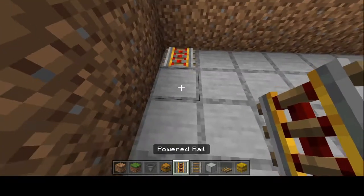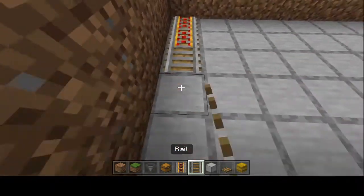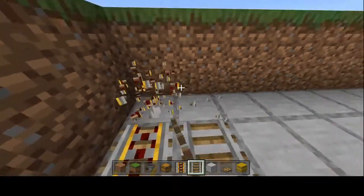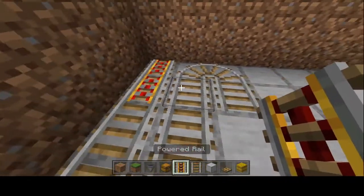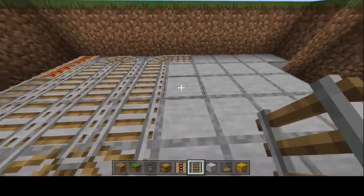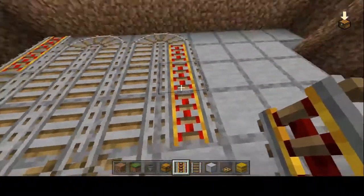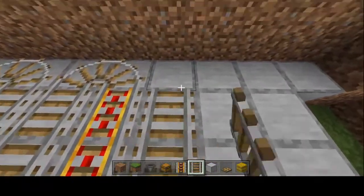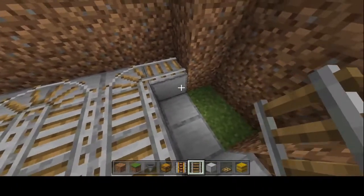Move over to the corner where your redstone torch will be right underneath this block. Start with a powered rail and another powered rail — you'll know you've hit the right spot because those will light up. Then start placing your regular rails. Right when you get to this spot, it's almost certainly going to glitch — that's just how powered rails work sometimes. Just break that rail and replace the powered rail afterwards. Then continue on until we reach the point where these three middle blocks are going to have powered rails on top of them, lit up by the redstone torch underneath.